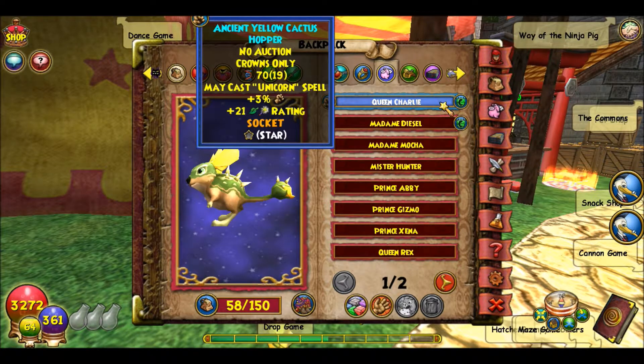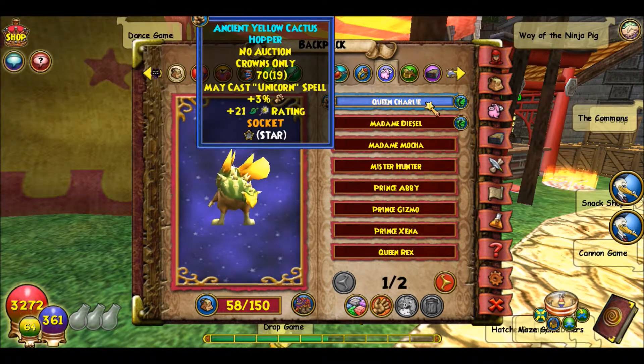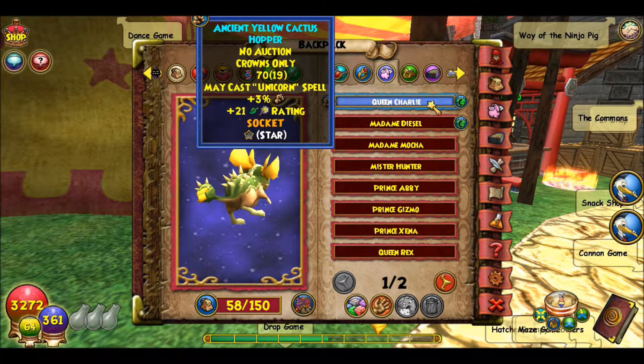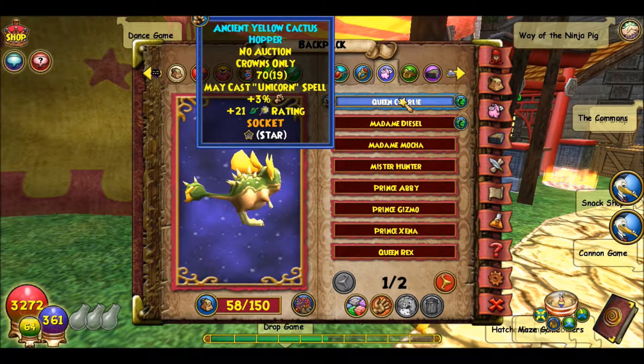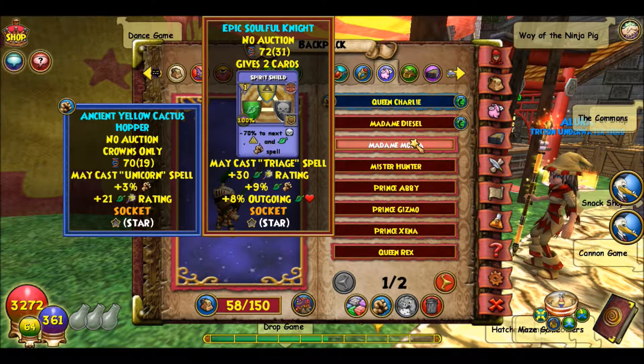What I want is double damage and double crit, so I may have to change from what I originally planned. I got a damage and a crit, and the Unicorn spell — I do like that. I'll have to decide in my next video which ones to hatch together, because I want another damage. I might go with the Soulful Knight and the Yellow Cactus Hopper again and then move on to my Yeti. We'll have to see.